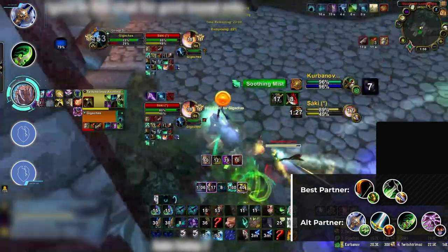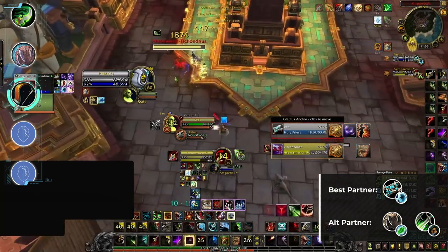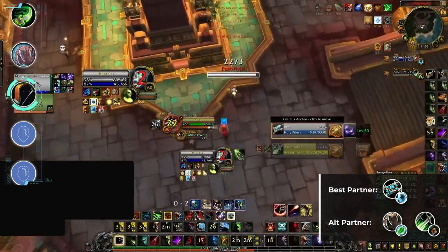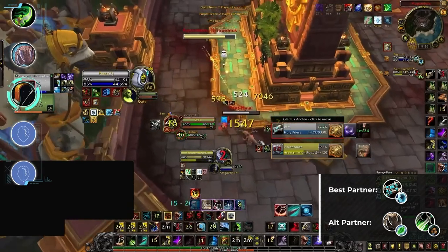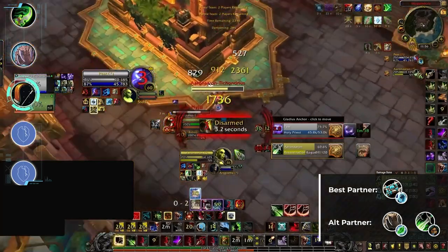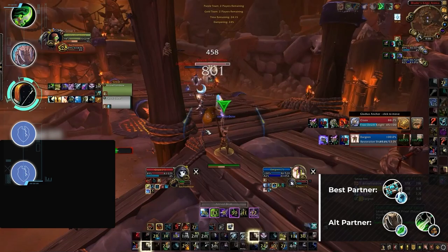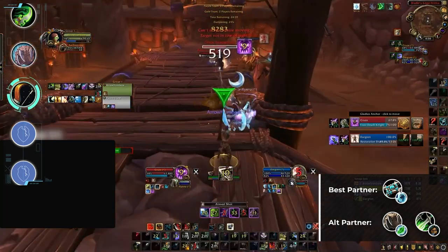Next up we have Hunters, and this is probably the most streamlined class in terms of comp options inside of 2v2. Marksmanship, Beast Mastery, and Survival all look for the same thing from their partner — one who can bring another form of crowd control on a different DR to Freezing Trap, namely Fear and Cyclone from either Druids or Priests. Survival is the clear winner out of the Hunter specs in 2v2, but Beast Mastery offers an easier but slightly weaker alternative. If you're against playing meta, MM still has had showings at higher rating levels. All three specs can also look to play double DPS when paired up with a Rogue, but this is going to be a lot weaker all things considered.